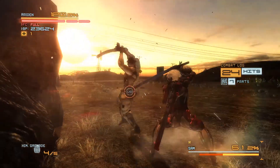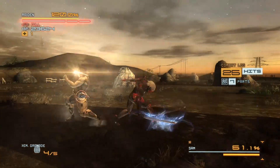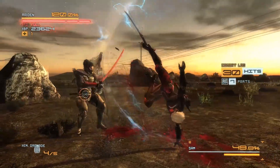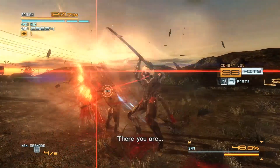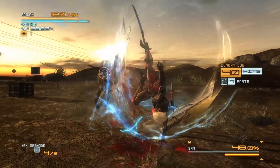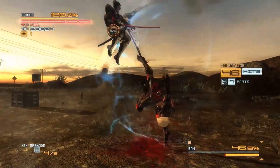That was the perfect parry right there — I tried to do it again but my timing was off, and that's okay. When his sword turns white like that, you can't parry it — you have to jump. When he does that, just parry and you'll go into blade mode. Just don't hit his hand, keep hitting him.